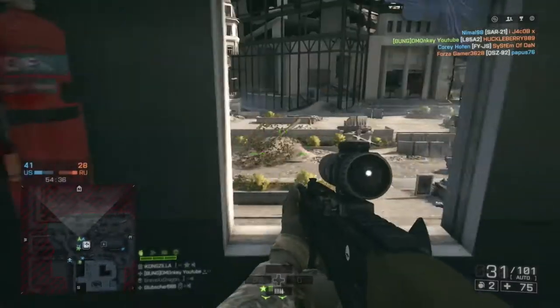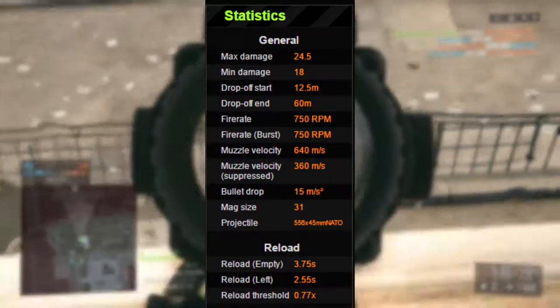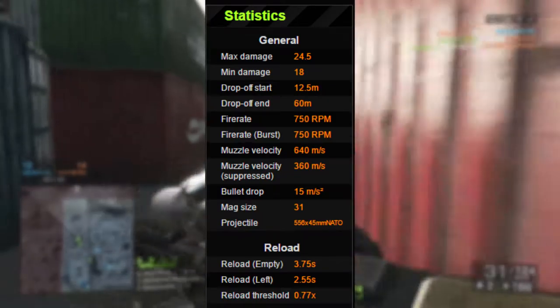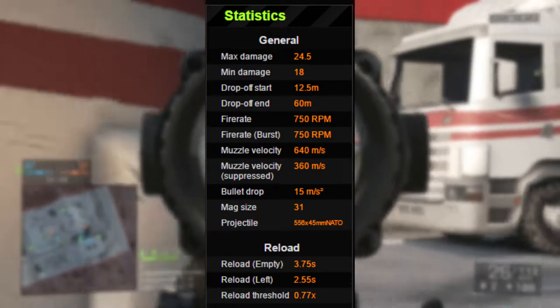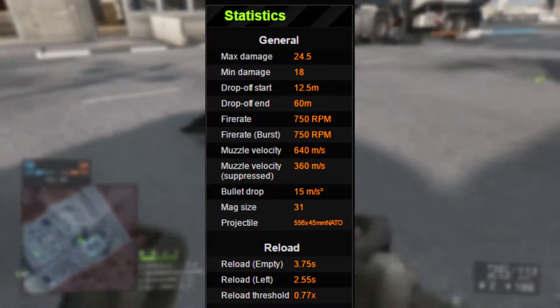Its max damage is 24.5, which is decent for an assault rifle. Its minimum damage is 18. Its drop-off starts at 12.5 meters and its drop-off ends at 60 meters. So to be honest, it's a pretty good gun for mid to long range, but close-quarters combat is pretty badass as well, as you'll see in some of the clips in the video.